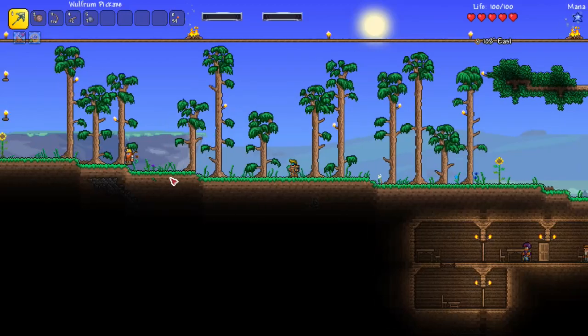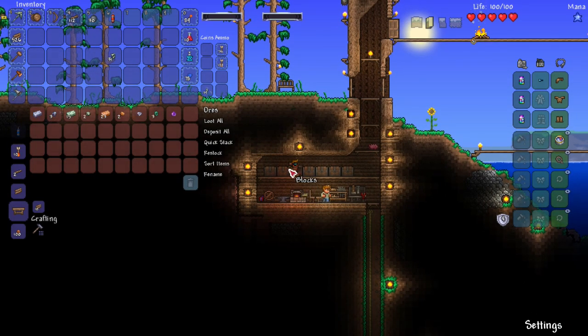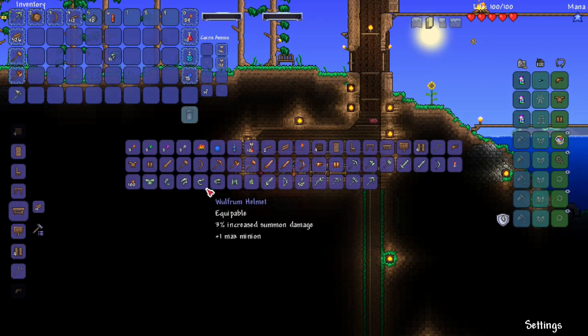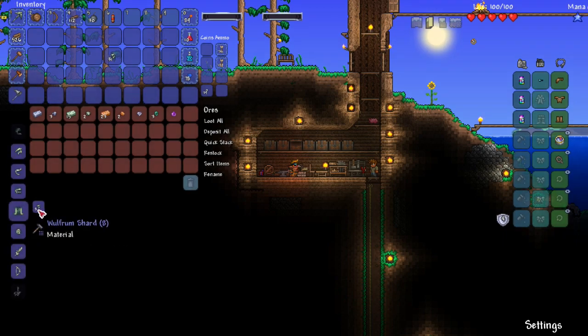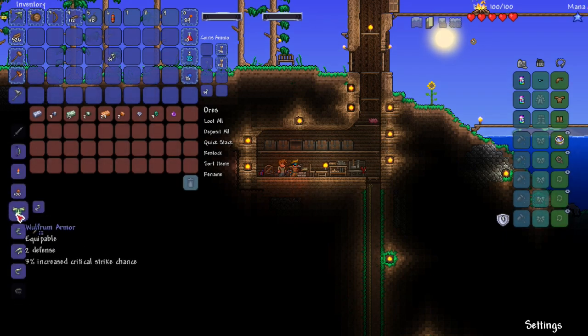I need more bombs because I'm going into the corruption to destroy shadow orbs — I think you always get a gun when you destroy one for the first time. I buy some dynamite and lots of bombs from the demolitionist. I keep the ore screen open so I can craft from the chest. Let's check what a full wulfrum set costs: the armor is 12, headgear is 5, and leggings are 8. That's enough to craft it.